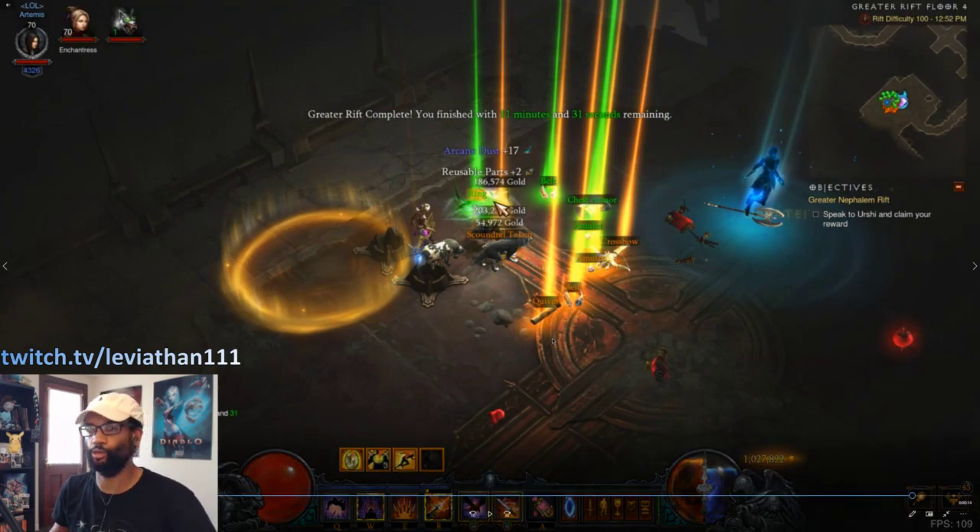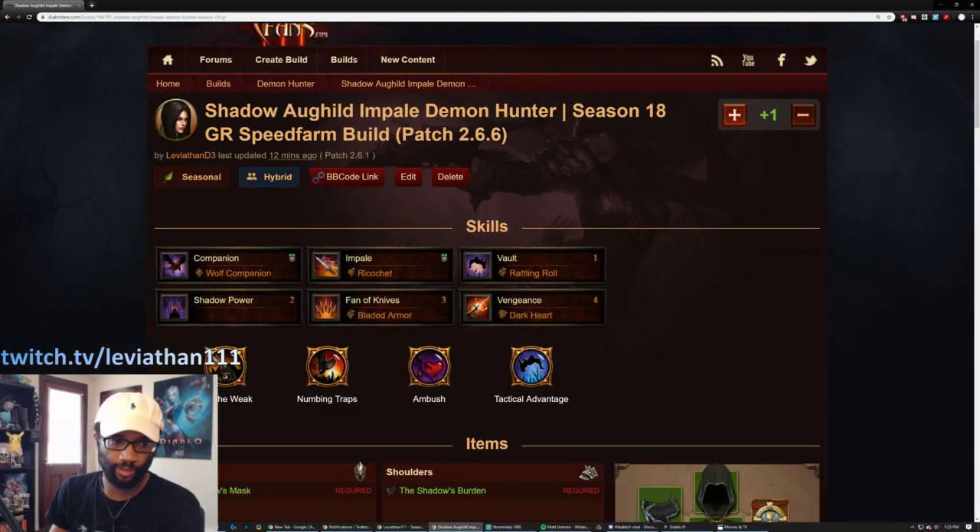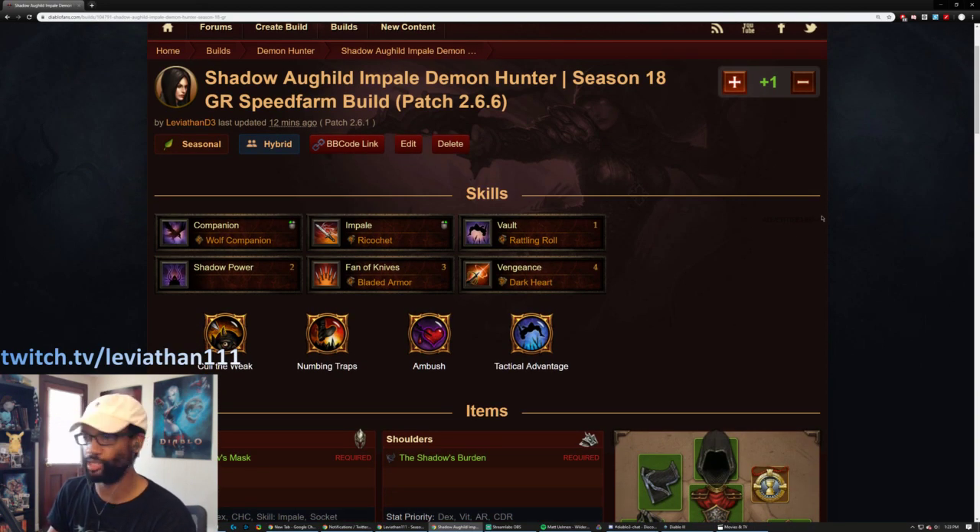Not too shabby. Usually what happens with Impale is that you go a little higher than you can with multi-shot GR speed farming, for instance, but the times will be a little bit slower. So you're kind of making that trade-off of being able to go higher, maybe level up your gems higher and bring in the experience, but the runs will take a little bit more time.